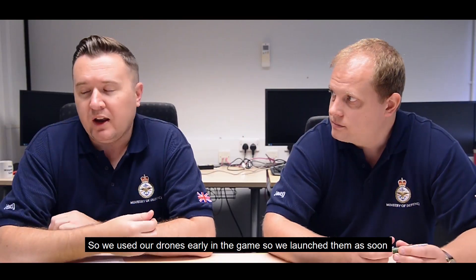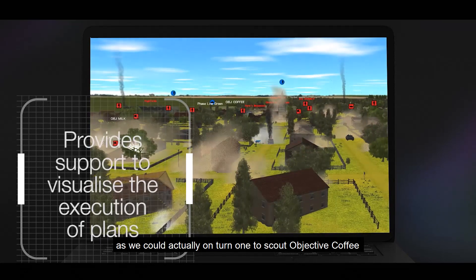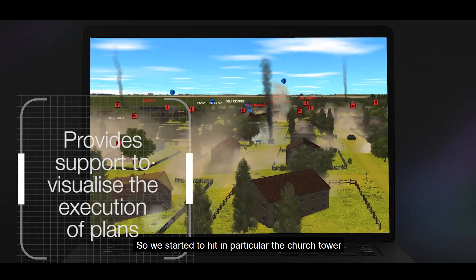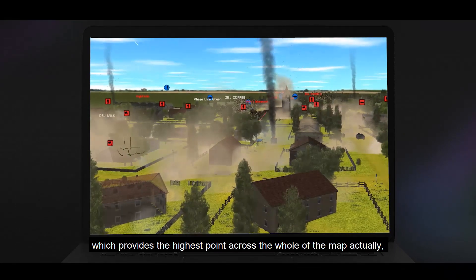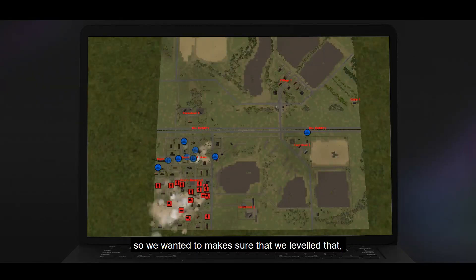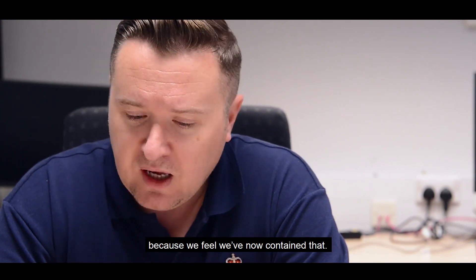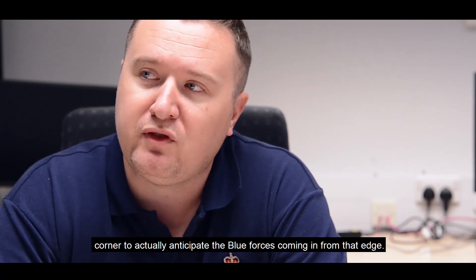We used our drones early in the game — we launched them on turn one to scour our objective coffee, to make sure we could find enemies hidden in that village, which was brilliant. It allowed us to call in fires immediately. We started hitting the church tower in particular, which provides the highest point across the whole map, and we levelled that quite effectively. In the last turn we cancelled the operation over objective coffee, as we feel we've contained that, and we're pushing the drone forward to anticipate blue forces coming in from that edge.